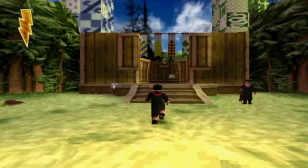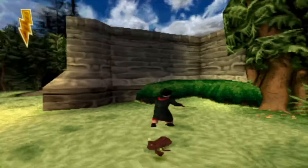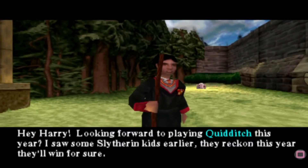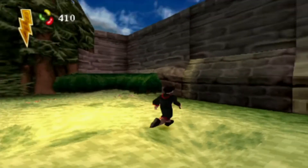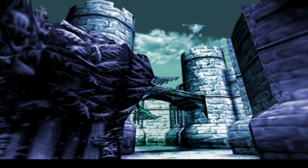So we're out here near the Quidditch pitch - unfortunately we can't get into it. We're going to get this Chocolate Frog here and talk to this man. He says: Hey Harry, looking forward to playing Quidditch this year - I saw some Slytherin kids earlier, they reckon this year they'll win for sure. You should go and get some practice in the Quidditch training pitch - it's opposite the main entrance into Hogwarts. We'll go in there later on - we're actually meant to be there now but we're doing a bit of a detour showing off the Hogwarts grounds.